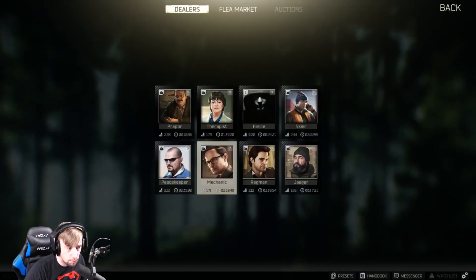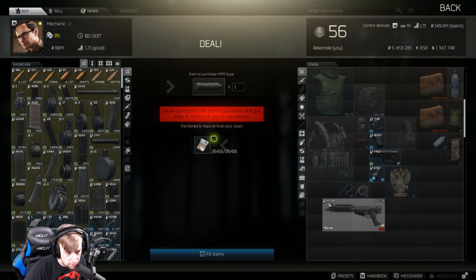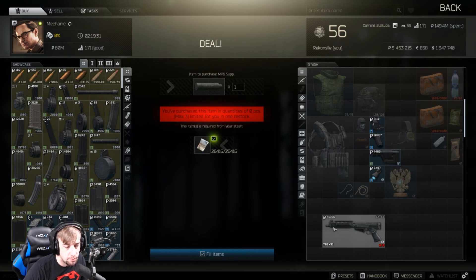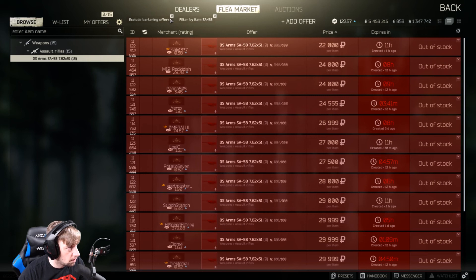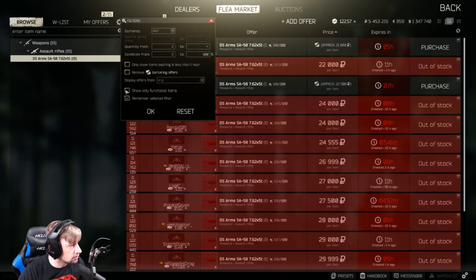Looking at trading, Mechanic will buy this stripped gun for 41,000 rubles. We've already made roughly 1,000 extra rubles just by doing that. But we can make even more — you can sell this stripped gun for around 50,000 rubles on the flea market, or you can list it for 500 to 550 USD, which at the current exchange rate of 108 rubles per dollar makes it worth about 54,000 rubles.